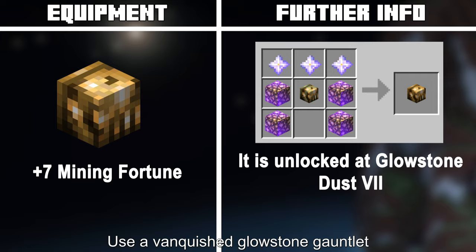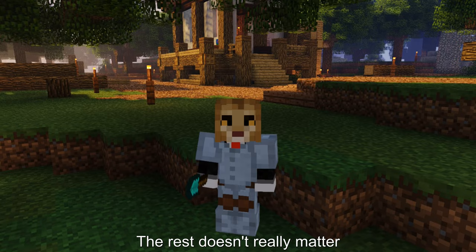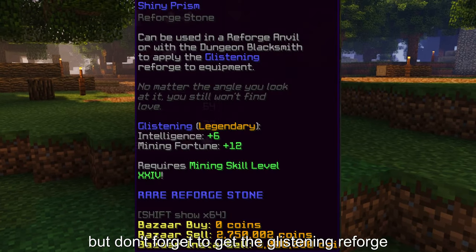For mining, use a Vanquished Glowstone Gauntlet and an Ancient Cloak. The rest doesn't really matter, but don't forget to get the Glistening reforge.